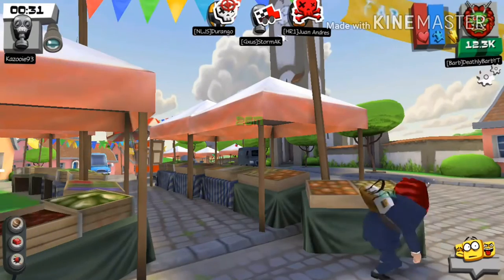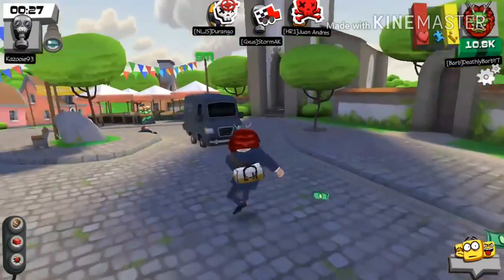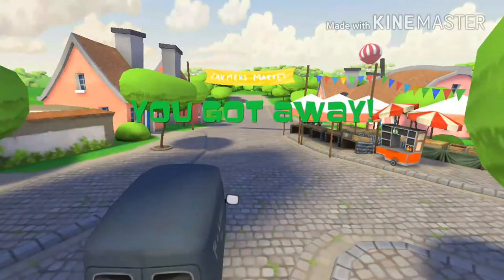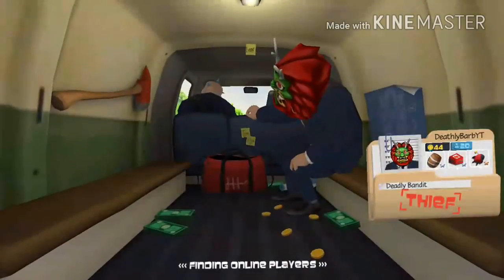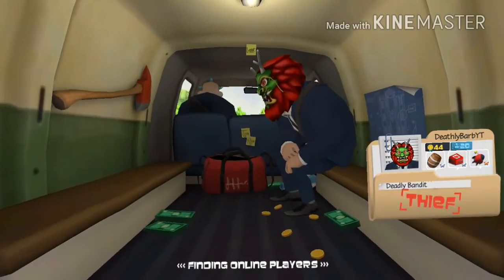I'm already really close to the van, and I made it. I feel bad for the guy who died right near the van, but that was a nice run. That's a great way to fool the sniper. I got 10,000 so that's actually good. Now we're going to show you the second tip.